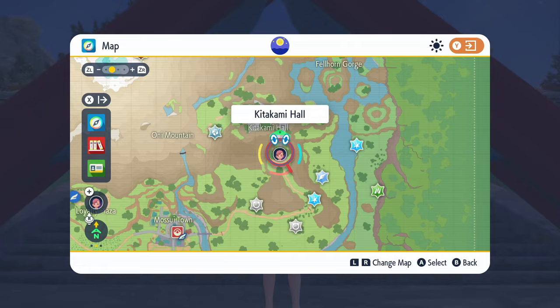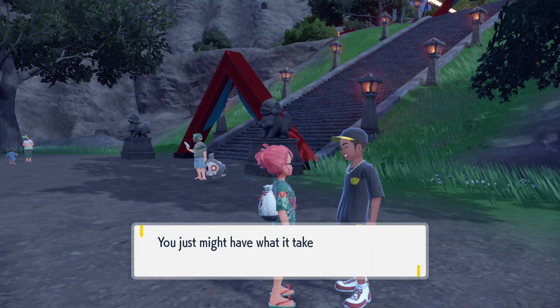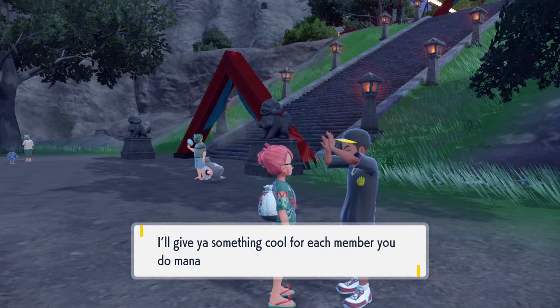Hey everybody, it's Techno here. Today I'm going to show you the Kitakami Ogre Clan's side quest in Pokemon Scarlet and Violet's The Teal Mask DLC. You can start off by flying over to the Kitakami Hall and speak to the gentleman nearby. He will teach you about the Kitakami Ogre Clan, a group of seven very strong trainers scattered across Kitakami. Upon defeating each one, he will award you with special gifts. Let it be known that these trainers are pretty darn strong, so I recommend having a team of Pokemon level 75 and above. Also, stick around to the end for a question that I'd love to see if anybody knows the answer to.